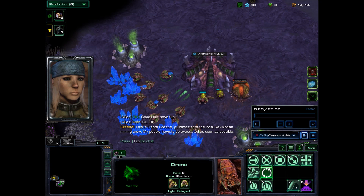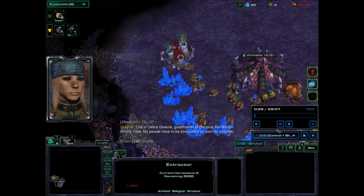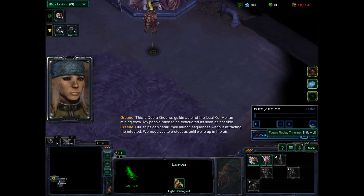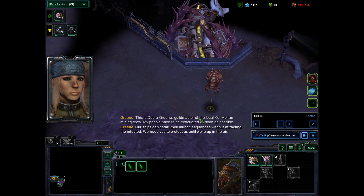This is Deborah Green, guildmaster of the local Kalmarion mining crew. My people have to be evacuated as soon as possible. Our ships can't start their launch sequences without attracting the infested. We need you to protect us until we're up in the air.